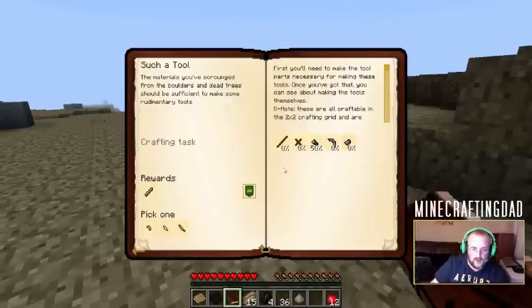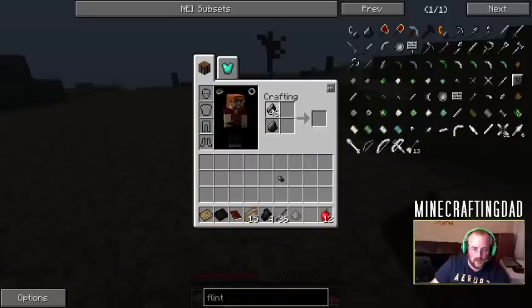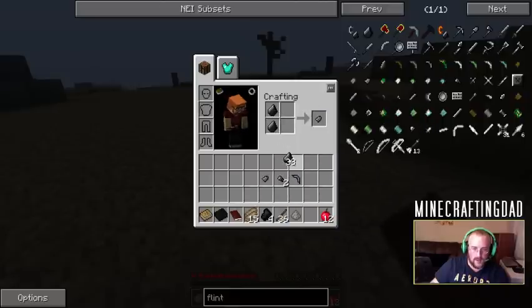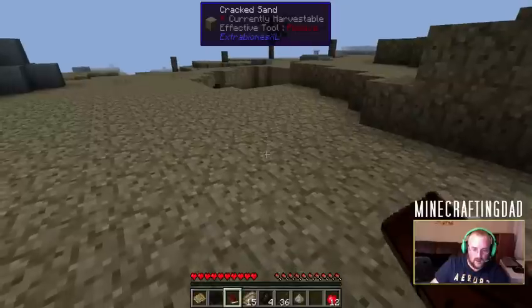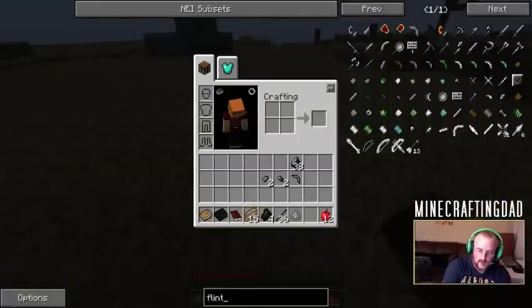So that's easy. What else does it want? One flint axe head and one or two shovel heads. Interesting. Maybe we should make another one of those. We need to make a pick. Wood binding - let's just look that up because that would be the smart thing to do. Maybe just look up binding. Wooden binding - oh, that's just two sticks. We can do that certainly. And that's going to be for our pickaxe, and we could just use regular sticks.